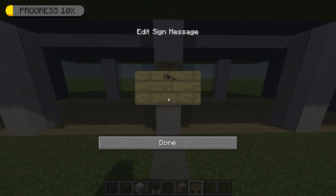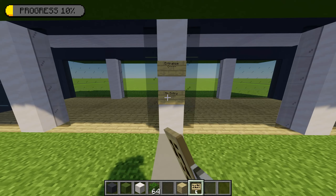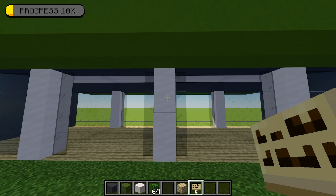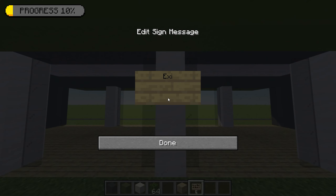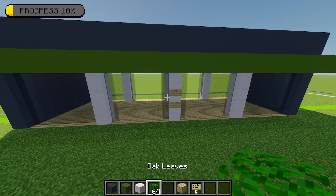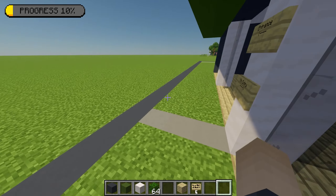Below that I'm going to put 'no entry' with four dashes and a sign on the other way. Then on the other side I'm going to put 'exit' with a left arrow sign and three dashes, and below that 'no entry' with four dashes and a right sign. Just so guests know where they're going.